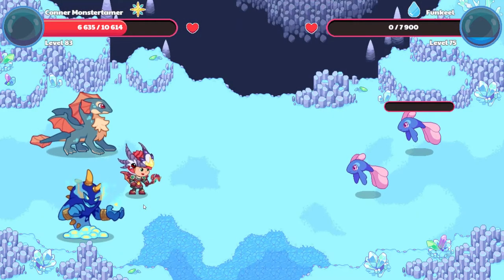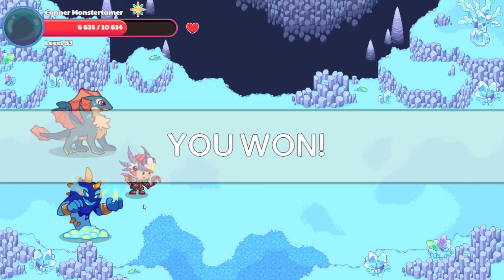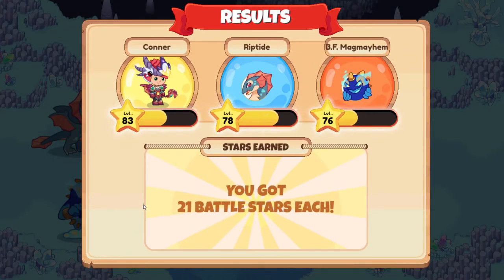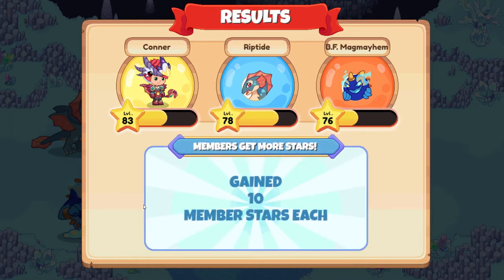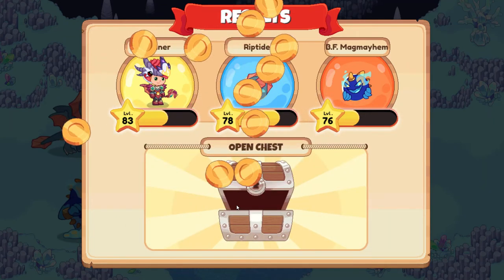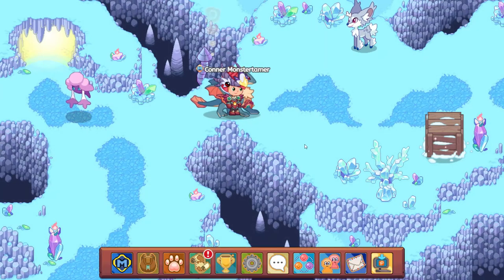Goodbye, fun keels. Fingers crossed, guys — send out good vibes. Let's see if we can go ahead and capture this bug. The ever-elusive bugs. I will never become an entomologist — that's a bug scientist — because I can't find him anywhere. So we have a morph marble for Misteel, shivers, and gold coins.